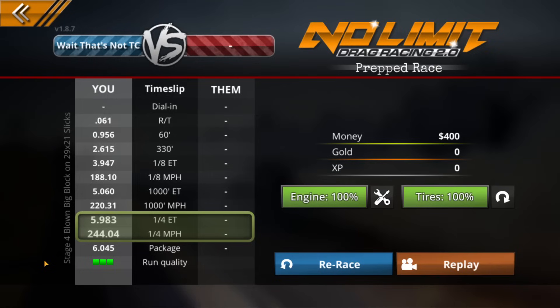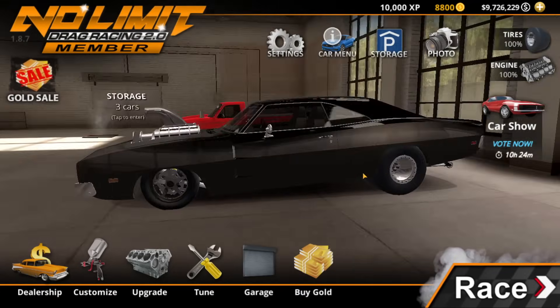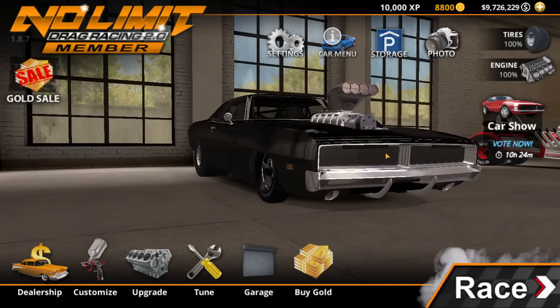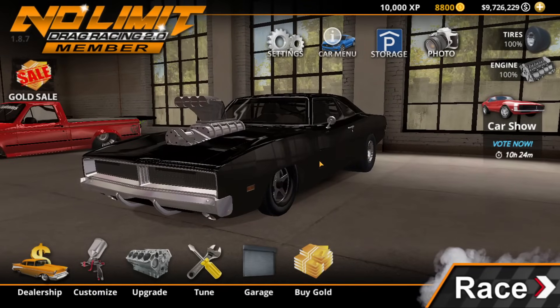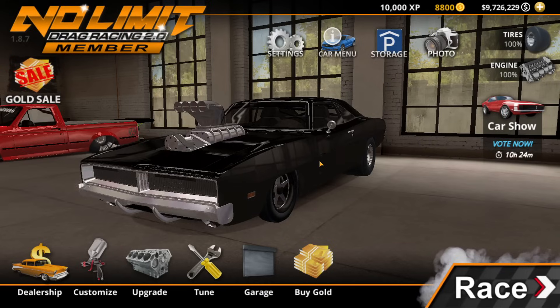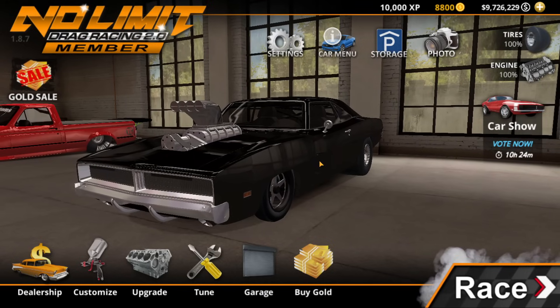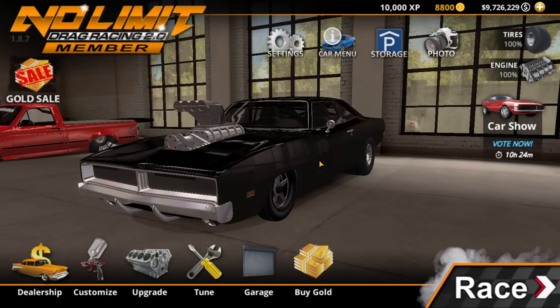We did run a 5.9 so at least we're in the fives, but it's going to take a lot more work. In the future we'll spend a lot of time working on the finer points of this build. At least it looks fairly close to the movie car. If you enjoyed this first dive into the brand new update for No Limit Drag Racing 2.0, let me know your thoughts in the comments. If you want to see more, hit that subscribe button and turn those notifications on — I'll see y'all next time.